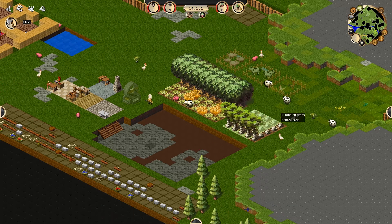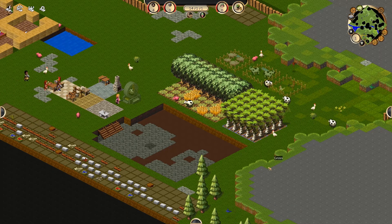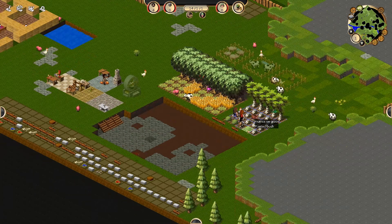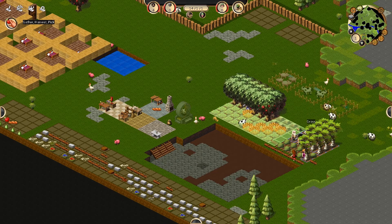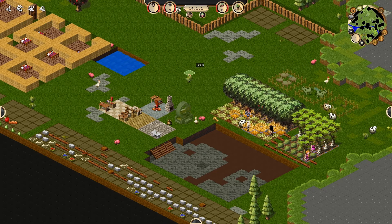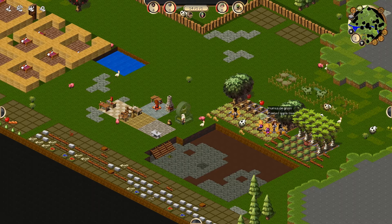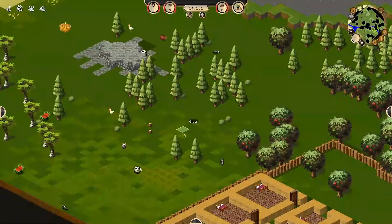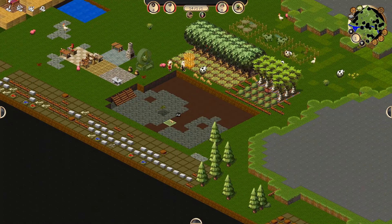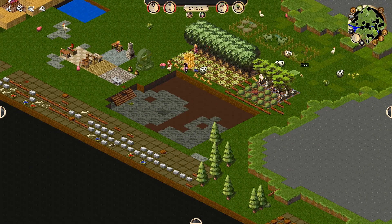If I select my tree farm and go chop on the whole thing, all those trees are now ordered to chop. Anyone with spare time will go and chop them. Then they revert back to a bush, which will grow into a tree eventually again. And I can go harvest on my whole wheat and fruit tree farm — all the wheat and fruit trees are now going to get harvested. You can also harvest wild trees and wild grass.